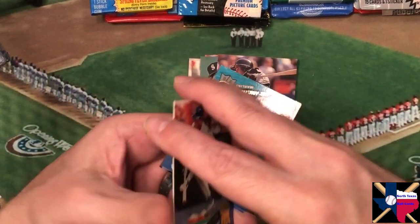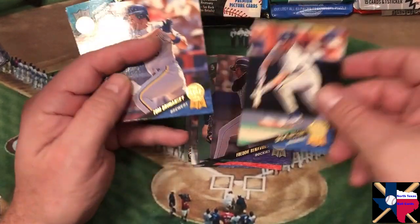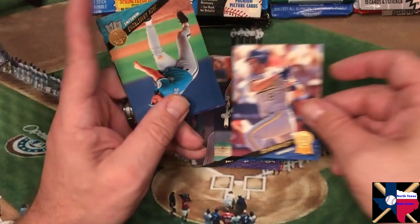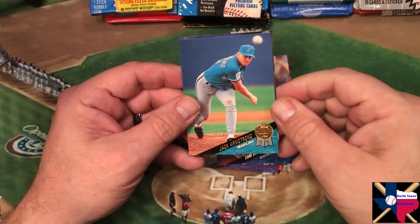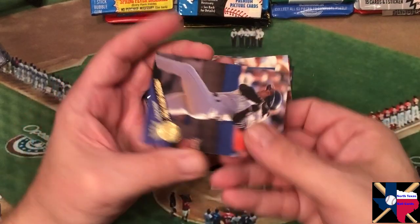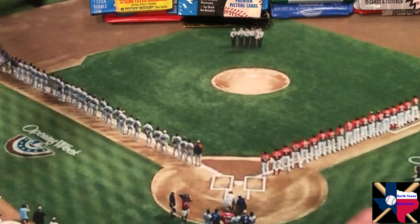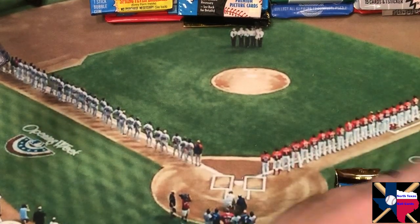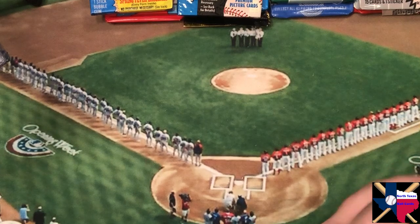I'm shooting this on Sunday night so hopefully I'll have it posted Monday or Tuesday. There's also a Brewers card and Tom Brunansky also with the Brewers. Jack Armstrong — there's a good strong name — with the Marlins. And the last one is Freddie Benavides again — didn't we just see him? These will eventually get loaded up to Trading Card Database. I'm a few packs behind on that but I'll see if I can get some more up this week.